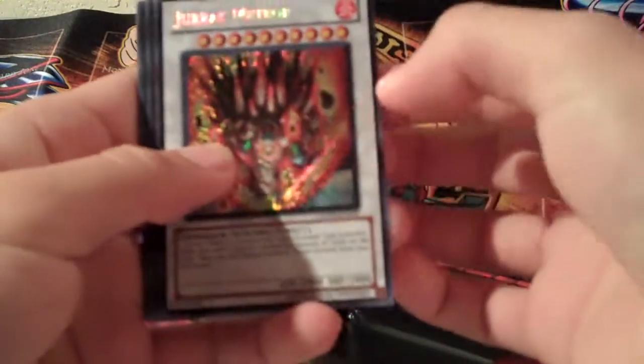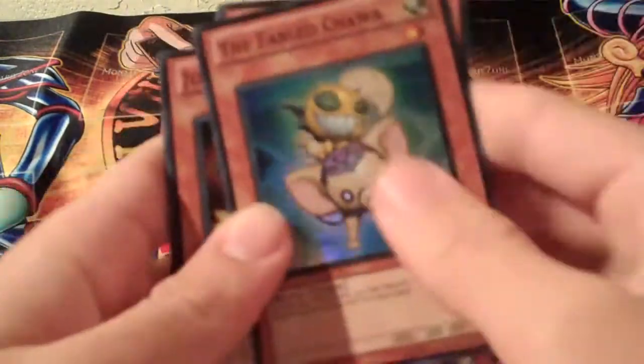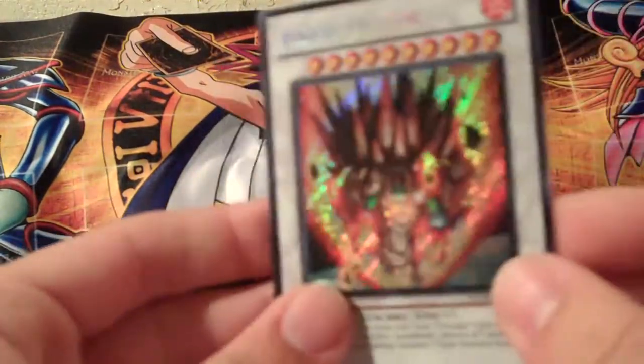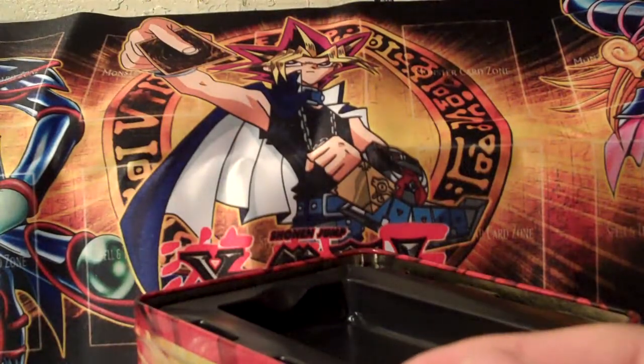And we have a Jirac Meteor for the Seeker Rare. Let's scroll through these other cards. So the first pack is out of the way — Jirac Meteor, a Synchro card. I don't know if this is worth anything. I'm not really into these Hidden Arsenal packs, so I'm not too familiar with the price ranges. Let's open up the other Hidden Arsenal 4.